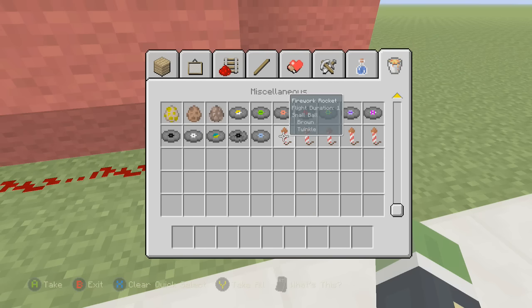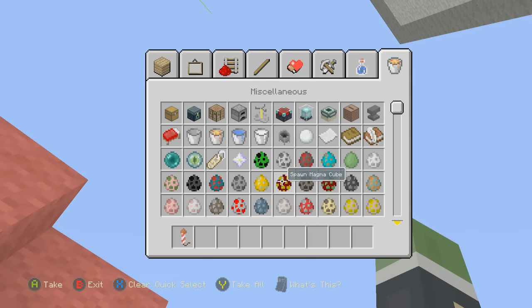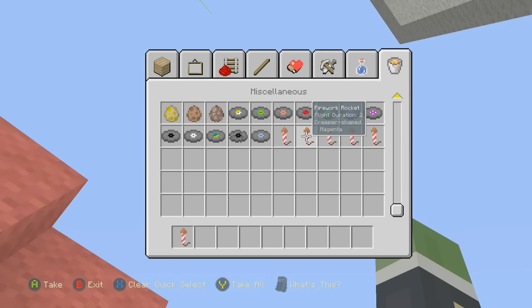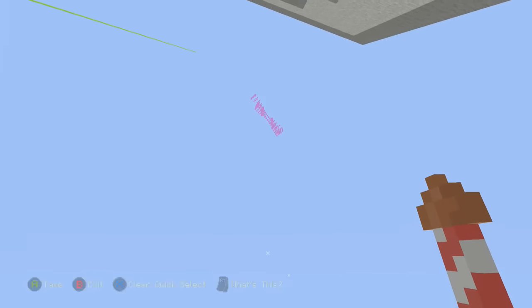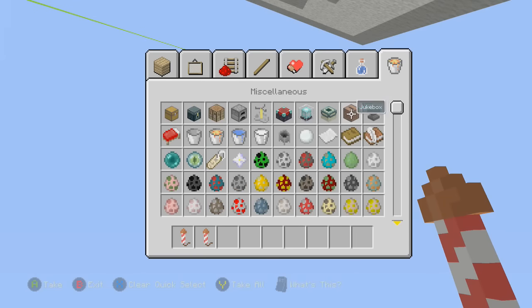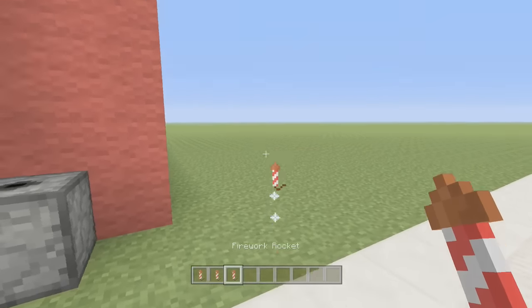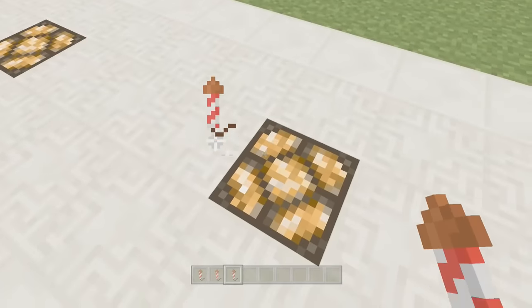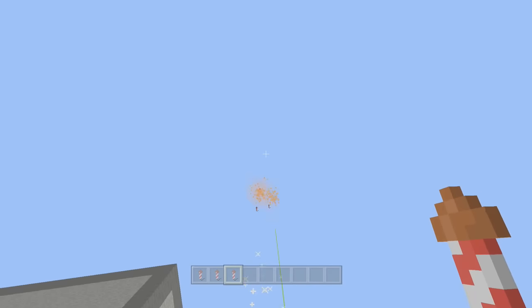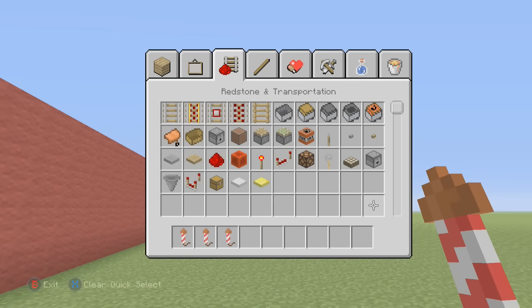What fireworks can we do? What is this? Brown ball — they changed them, I think. I never saw brown ball. Purple creeper. Orange fade to red first? What does this do? Wow! And it fades to red? Let's see that. Oh my god, genius. Okay, which one should we do? I want to do a star one.